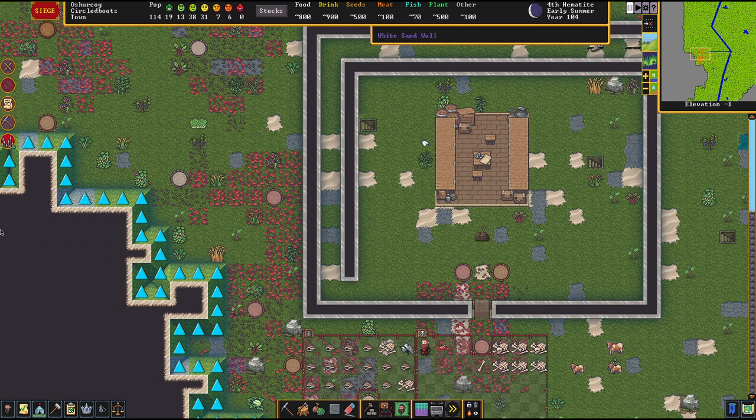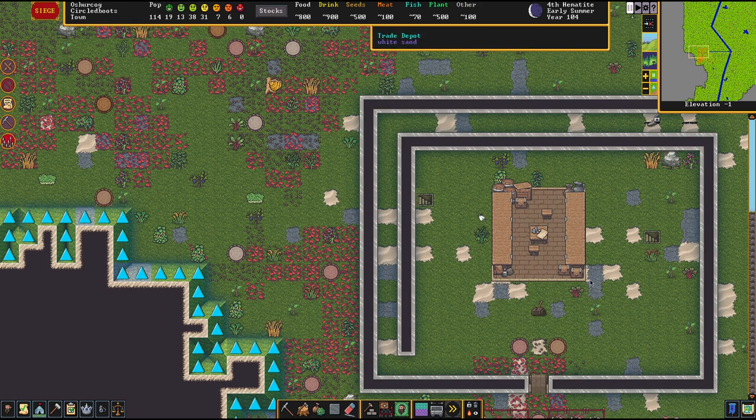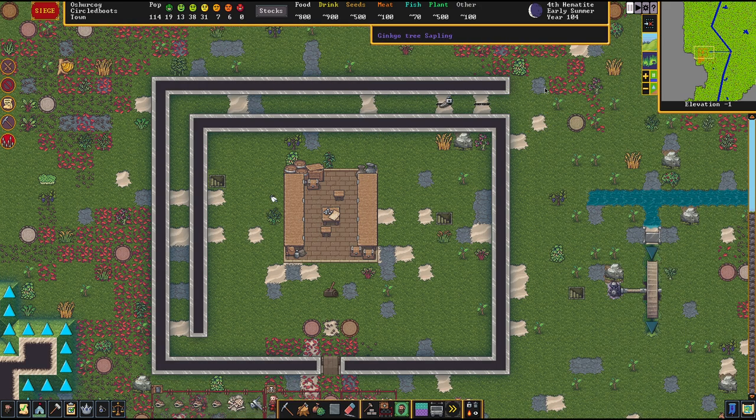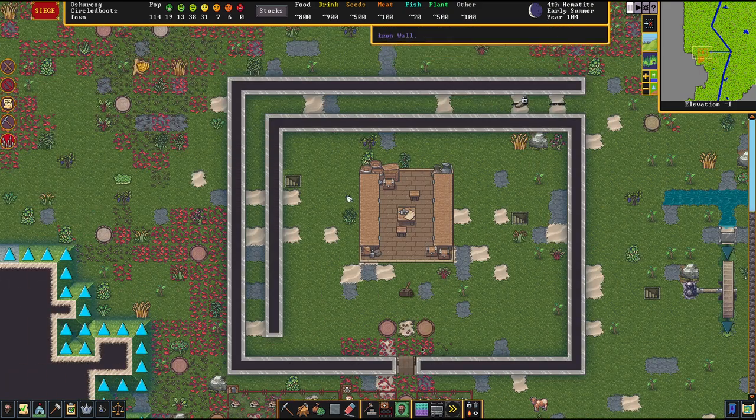First things first, there's a siege. When we click over here, we can check out what type of enemies are attacking us. I see goblin bowmen, so it's a ranged siege. Our situation here is not really one where we should just bunker up, because all our animals are sitting down here at a pasture, and the goblins will just ignore that and slaughter all our animals, so we shouldn't just turtle up.